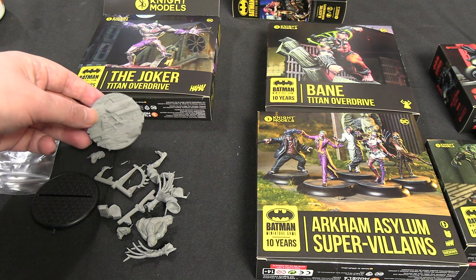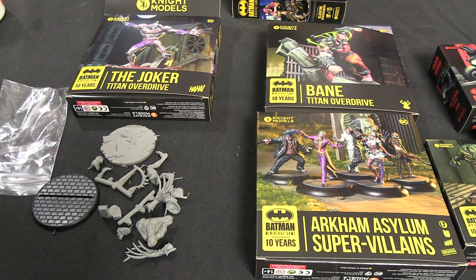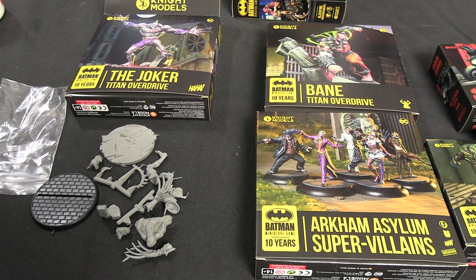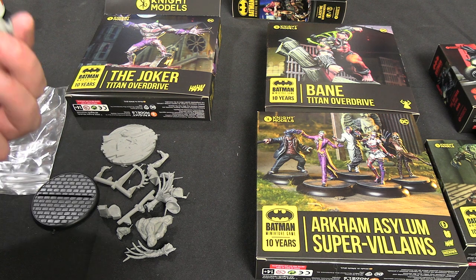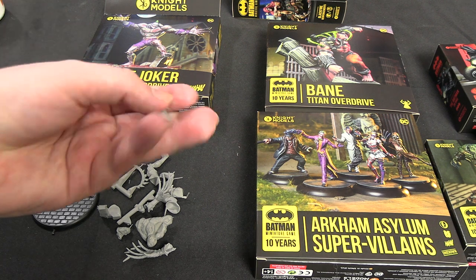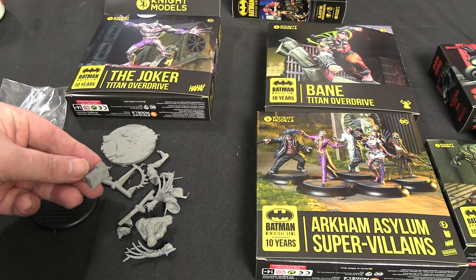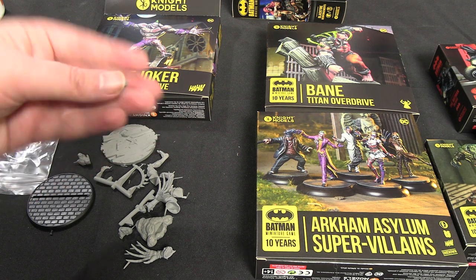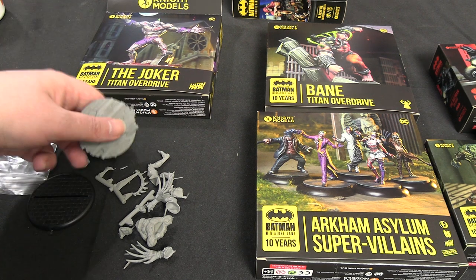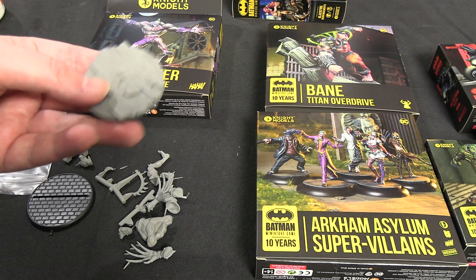I did forget to mention — with the most recent Batman and Robin releases, I got one extra bit of Batman, so there's someone out there missing Batman's cape in hand. But can't really help that. So we have a forearm here, which is going to be a very awkward thing to work out how to use without having any assembly instructions. And this piece — oh, it's what he's standing on. It must slot into the base. Unlike most of their resin bases, this one doesn't seem particularly warped because it's so thick, which is nice.